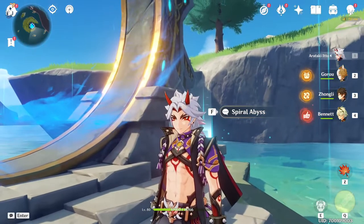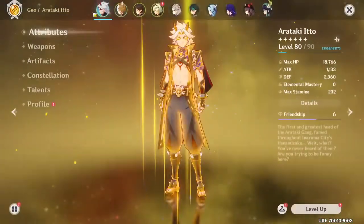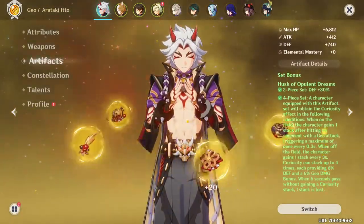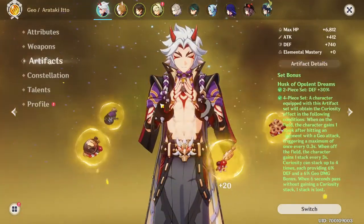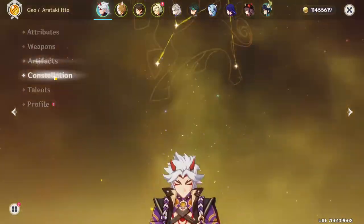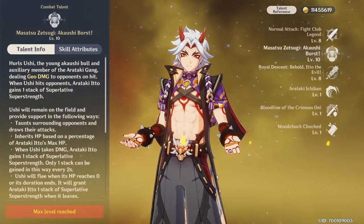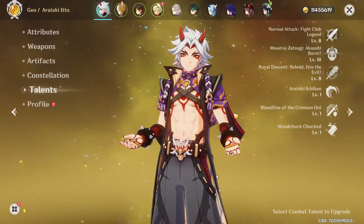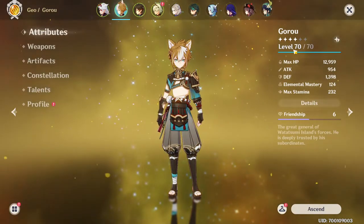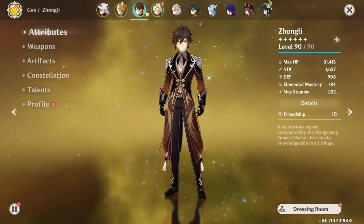That's our Itto — pretty fun and easy character to use. He doesn't need much of a build. I have Whiteblind on him currently and he does like 28k with Bennett and Zhongli. Four-piece Husk set, constellation zero, talents 8-10-8 — that's why he absolutely blasted through this.